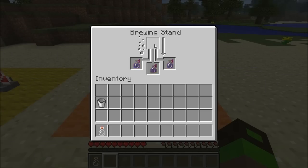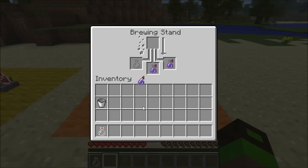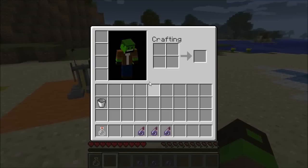The gunpowder is being used up and the splash potion has been created. Taking all of these bottles, you'll see my weakness — now a minute and 30 seconds later — has depleted.